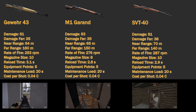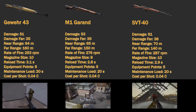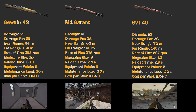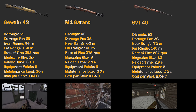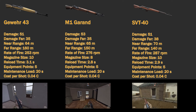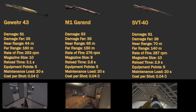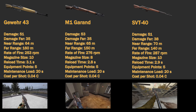The SVT-40 has a damage of 51 at 70 meters and 38 at the far range of 140 meters. It has a rate of fire of 287 rounds per minute. The magazine holds 10 rounds and the reload time is 2.9 seconds. It requires 5 equipment points, the maintenance load is 20 seconds, and the cost per shot is 0.04 credits.